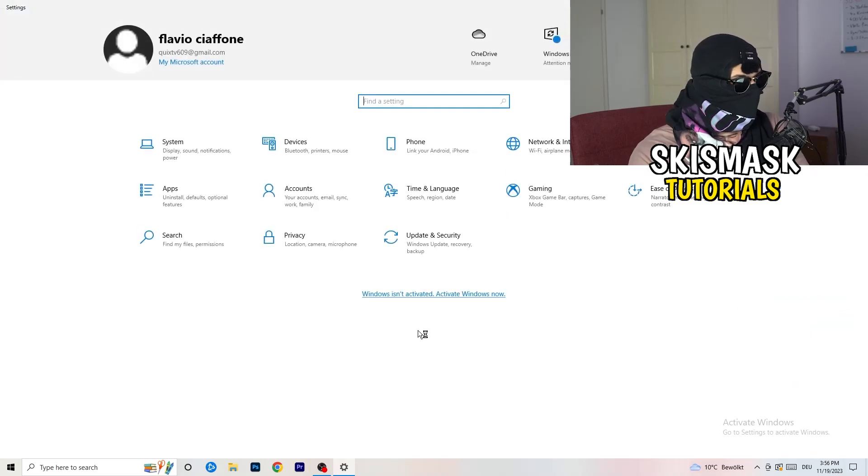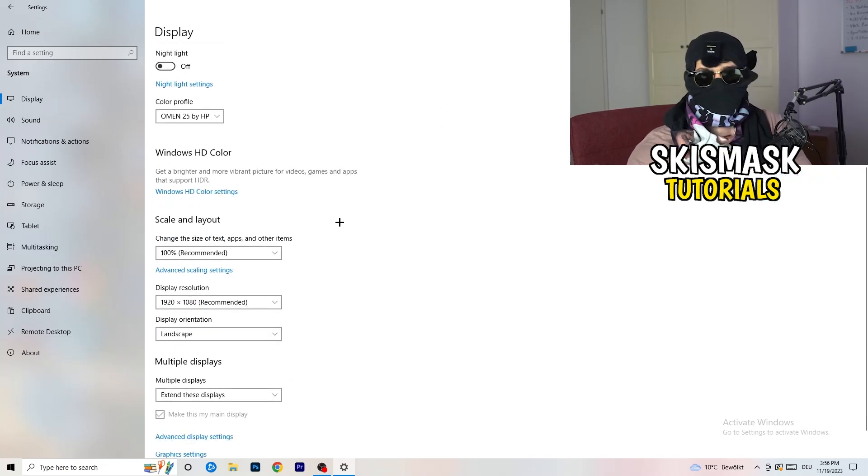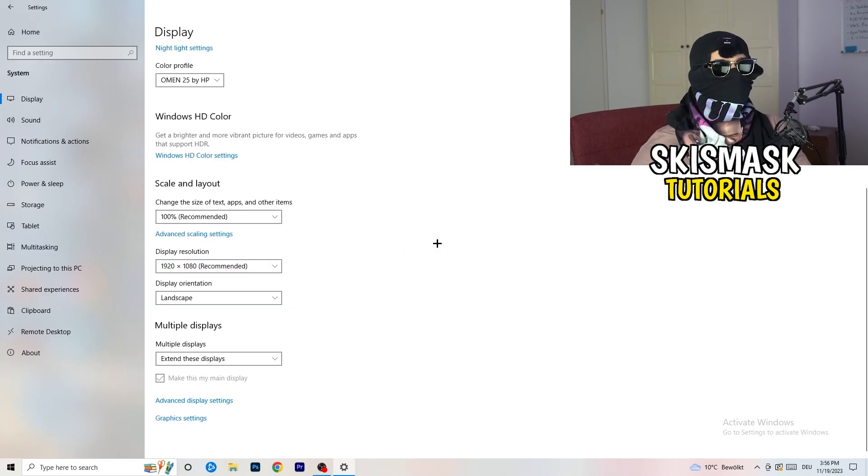Go back and click on 'System', then 'Display'. If you have two monitors, identify which one is your main gaming monitor. Under 'Scale and Layout', change the size of text, apps, and other items to 100% as recommended. Your display resolution should also match your in-game resolution — if you're using a stretched resolution like 1720x1080 in-game, keep it consistent with your monitor settings, because mismatches can cause issues.